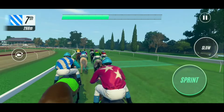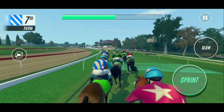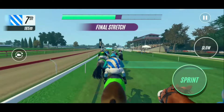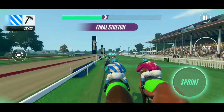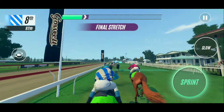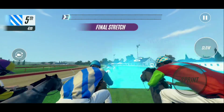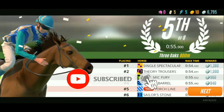300 out and it's Dynamic Fury, Single Spectacular on the rails just in front of Theory Trousers. Torch Line in seventh position, followed by Neutral Barcode. Single Spectacular is the front runner, Torch Line in eighth position. Single Spectacular first at the line, just holds from Theory Trousers; Dynamic Fury gets third place.